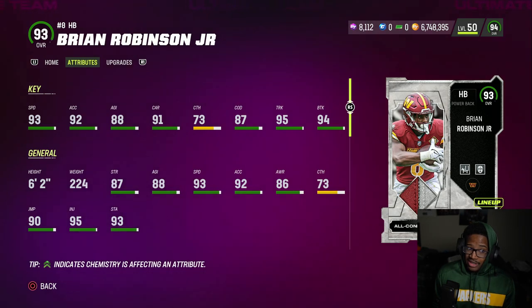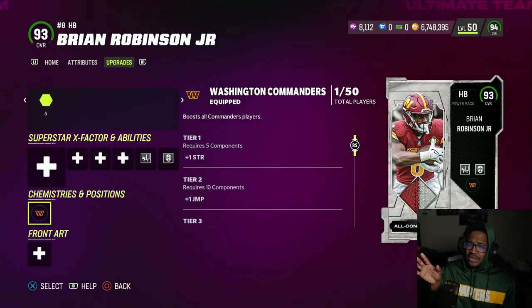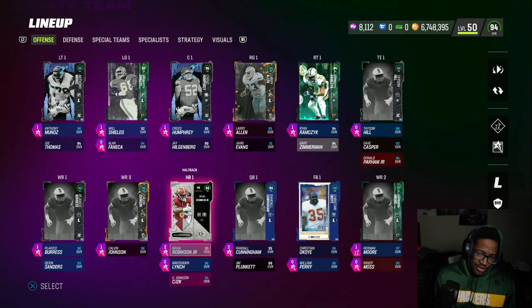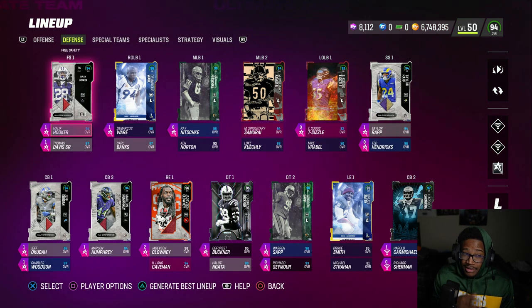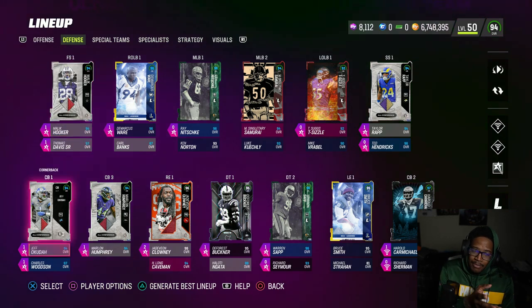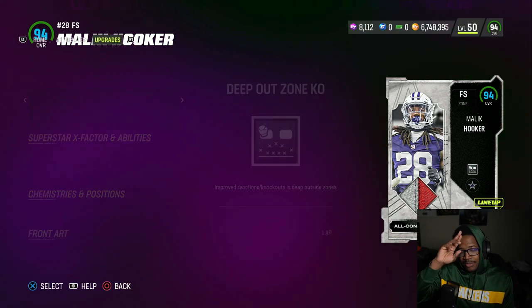If you're in a Washington theme team, this will definitely be one of the best running backs for you until maybe AP comes out — Adrian Peterson — or if you have Earl Campbell. It's gonna be a solid budget option. All these corners mainly get beat a lot. I'd avoid maybe Taylor Rapp — I think Malik Hooker might just be the best secondary safety. Akuda is okay, Marlon Humphries is okay, but I like Malik Hooker with Deep Out — probably the best safety ability to run. Hope you guys enjoyed the video — I'm out, peace.